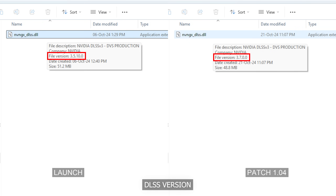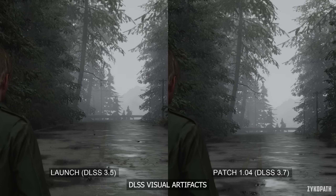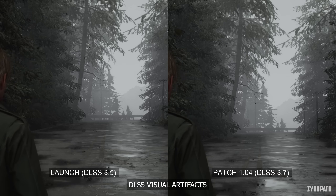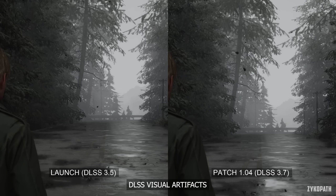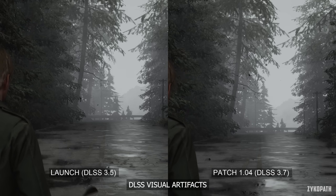This patch updated DLSS to the latest version, going from version 3.5 to version 3.7, which is supposed to reduce visual glitches when using DLSS. I presume it's mostly ghosting on leaves, but from my very brief testing, I wasn't able to tell the difference.